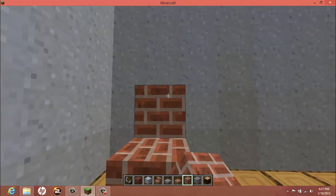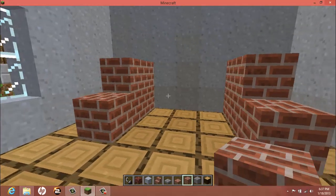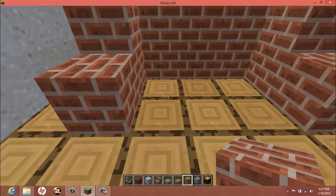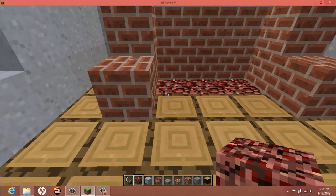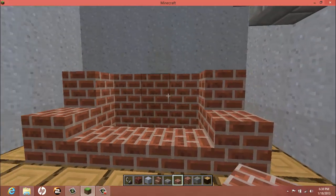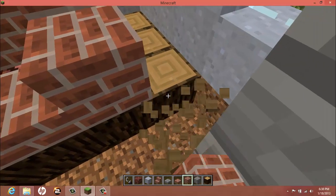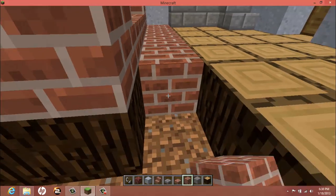First thing you do: take three blocks, just do that three block space right here. Add a little back wall there. Take those out and place them with your netherrack. Add three stone slabs right in between there. Now you want to go one block around the whole thing and change it all to brick.